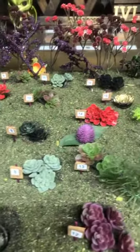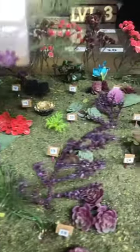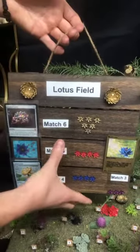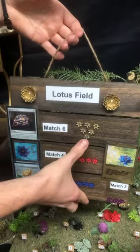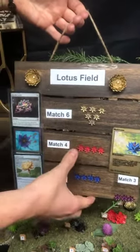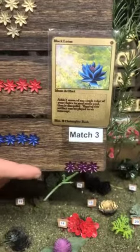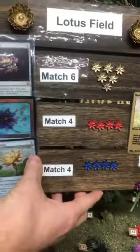All right, all right, all right. This is what you're playing for — if you wanna bring it up here I don't know how much the glare. That's good, okay. So if you match six you're gonna look for six golden lotuses. You're just going until you match any set. So you match four, you'll get this foil one — four, you get the gilded lotus.